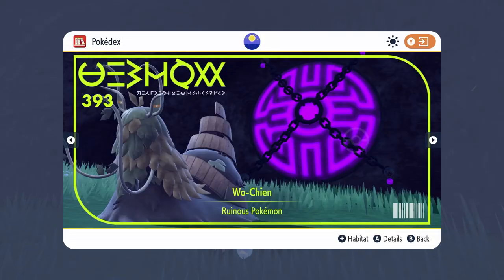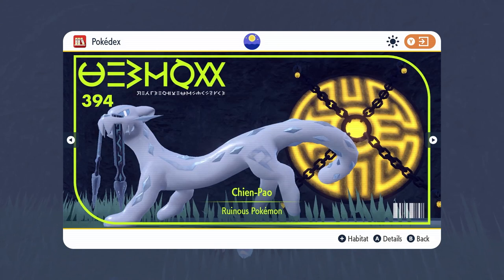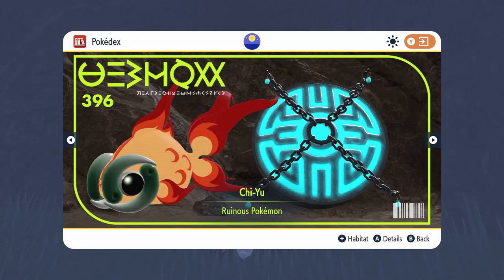The four legendary Dark-type Pokémon are made up of Wushan, the Dark and Grass snail-looking Pokémon; Shenpao, the Ice and Dark sabertooth cat; Tinglu, the Ground and Dark-type ramble-looking Pokémon — tell me down in the comments what Pokémon it's based on — and Chiyu, the Fire and Dark-type fish-looking Pokémon.